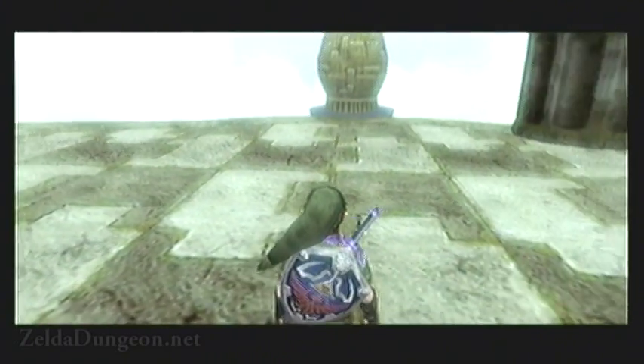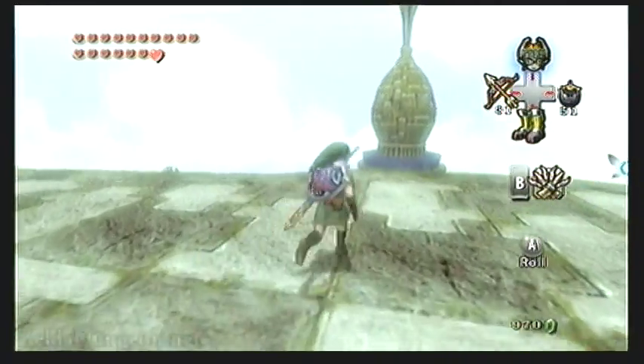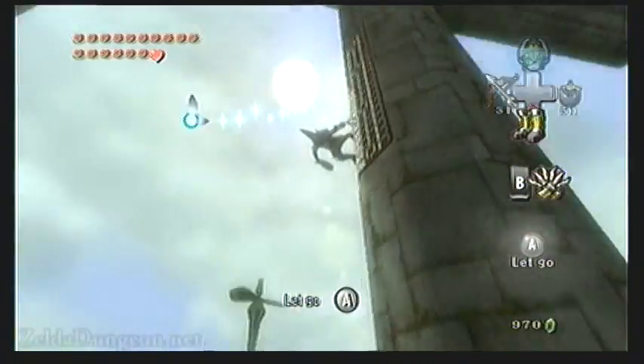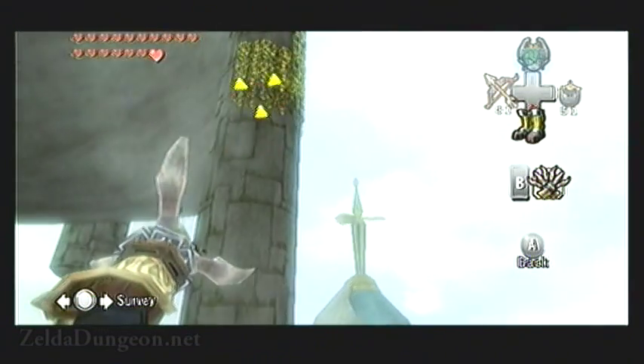Hello everyone, this is Caleb Simpson here from ZeldaDungeon.net, and you are watching our video boss guide for The Legend of Zelda: Twilight Princess. This is the boss chamber of the seventh dungeon of the game, The City in the Sky.